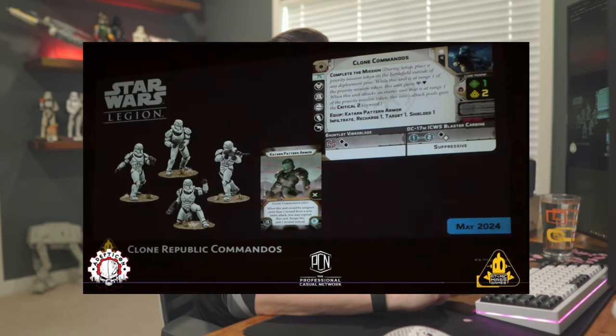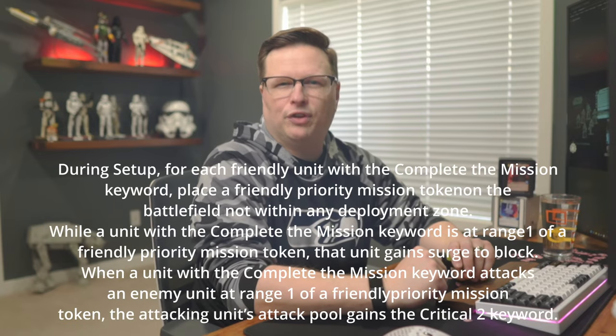Next up is another unit teased at Mini Stravaganza, available in May 2024. At 75 points, it is a support unit of four, with no extra upgrade slots, so you're only going to equip this as a unit of four. It comes with another keyword added to the core rulebook two weeks ago called Complete the Mission. It says: during setup, for each friendly unit with the Complete the Mission keyword, place a friendly priority mission token on the battlefield.